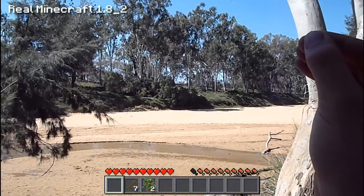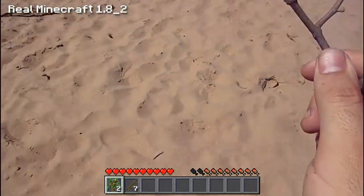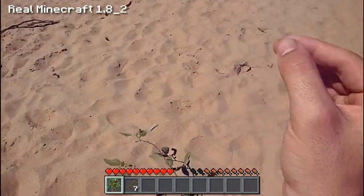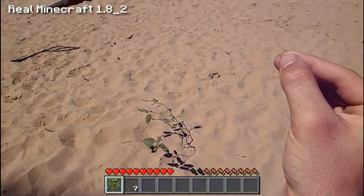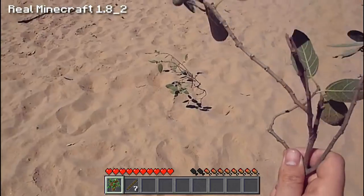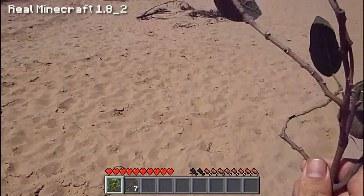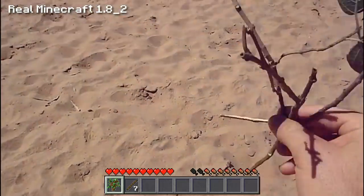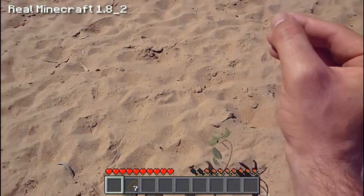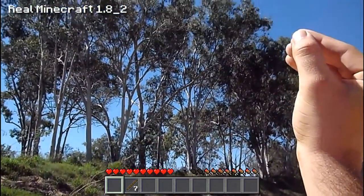Let's walk over there now and plant the saplings. Let's grab the sapling and plant it right there — hopefully the sapling will grow up to be nice and tall like those trees. Let's grab the other sapling and plant it a little bit away so they don't interfere with each other — plant it there and she'll be great. Hopefully that sapling grows up to be very tall as well.